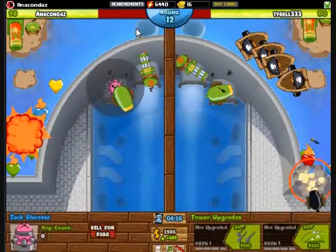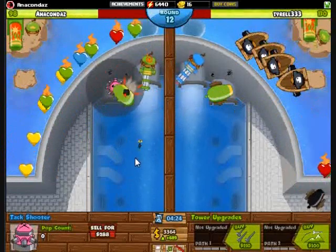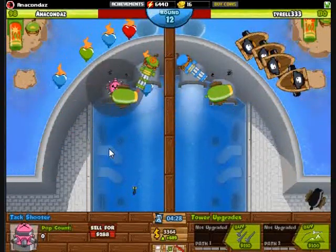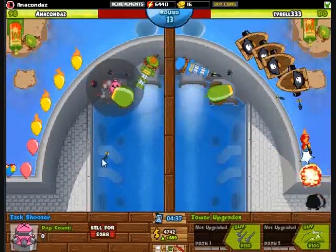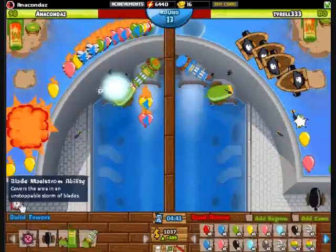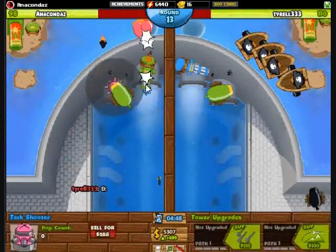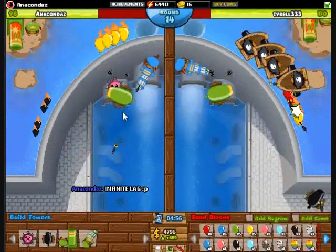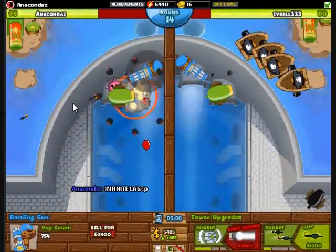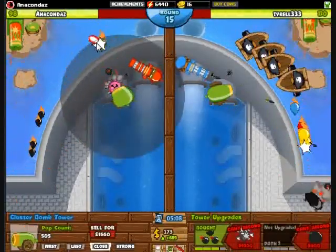I got a pretty good economy — almost 700. At about round 9, I stopped with the economy. I got the mortar up to 2-3 for camo detection, and then I got my tac shooter ready for Blade Maelstrom. Just making sure, because that is what I do against all rainbow rushes. I may have to sell and rebuy if necessary — sometimes it happens, sometimes it doesn't.